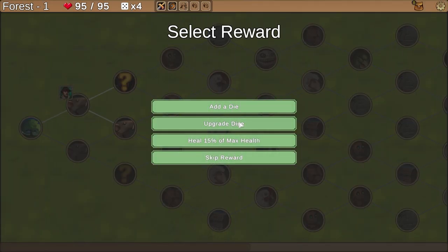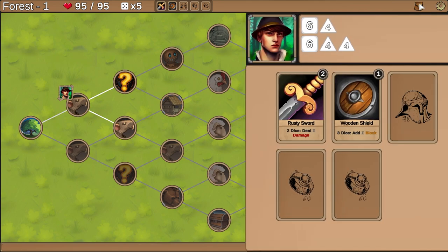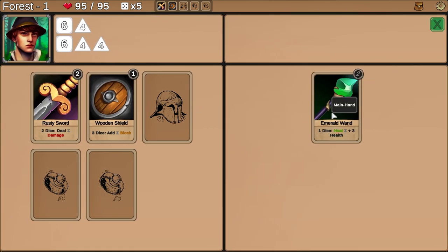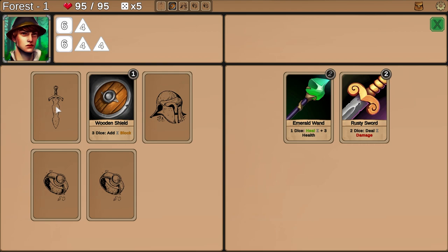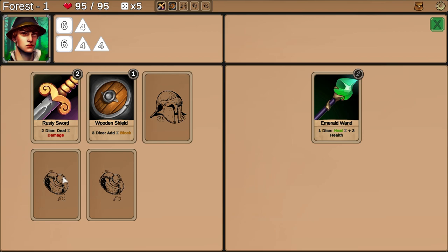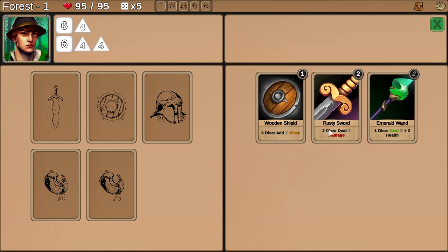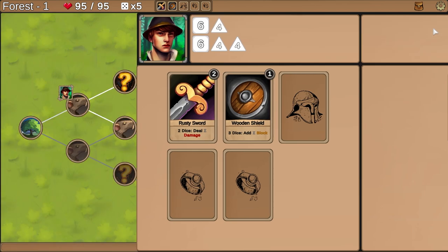I can add a die — I think more dice would be good so I can shield and attack in the same turn. So add a die, we got a four-sided die. Here's my inventory. I need to equip the Emerald Wand — right click and drag? How does one equip this? Oh, I clicked that to unequip — so you can only have one equipped at a time, you have to choose between healing yourself and actually attacking. Well, that's not great. All right, I guess that's useless. Now we know — good learning for the future.